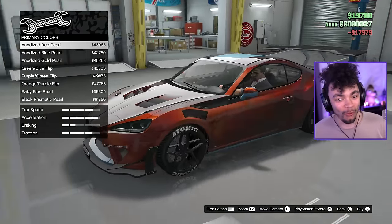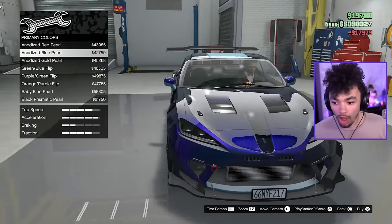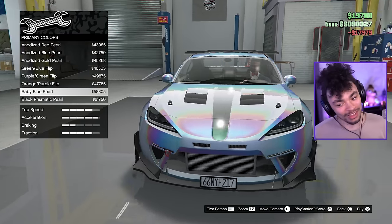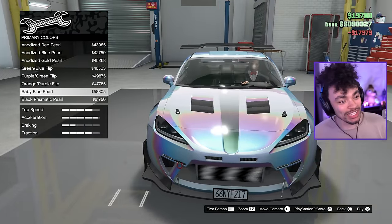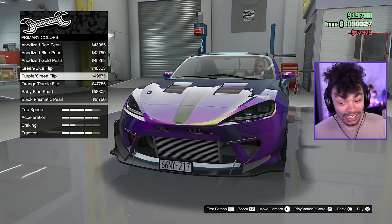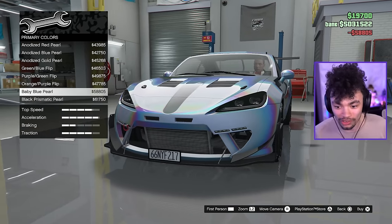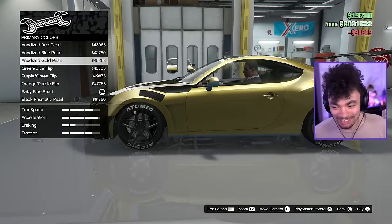Something I actually did miss originally is the ability to customize — are you ready? — the chameleon paints. Oh my God! Mate, they've done a really decent job with these. These are looking sick. I don't know — as a new thing, the baby blue pearl, kind of spicy. I kind of like this color right here. The purple green flip — that looks pretty sick. I'm probably going to go for the baby blue pearl. Or do I like... I kind of like the gold at the same time.